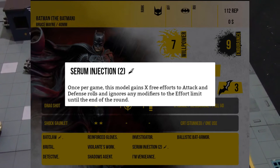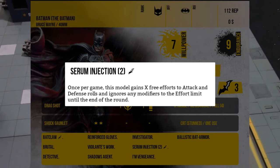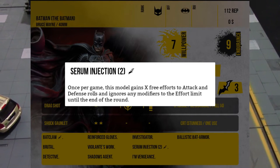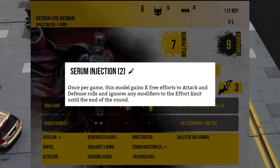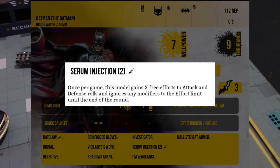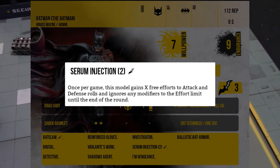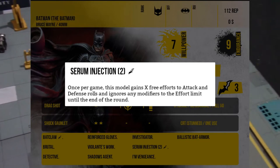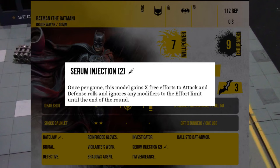The Serum Injection is a special action, so if he does this he won't be using the Bat Claw. He'll really need audacity to make best use of it. Once per game he can gain two free efforts for attack and defense rolls, and ignores any modifiers to the effort limit until the end of the round. That ties into bits and pieces from the first scenario — this gives him bonus efforts without having to take stun damage, which is really quite handy.